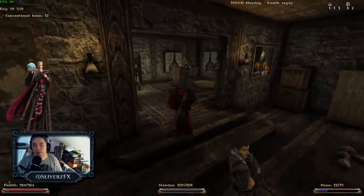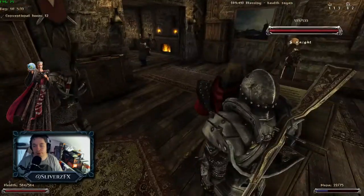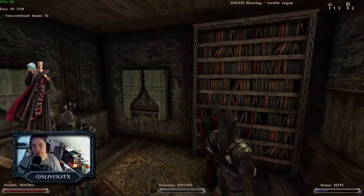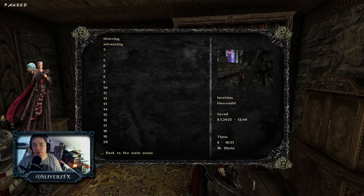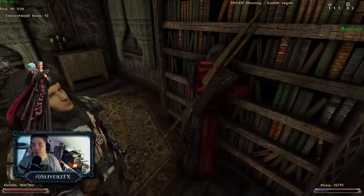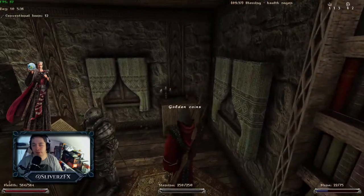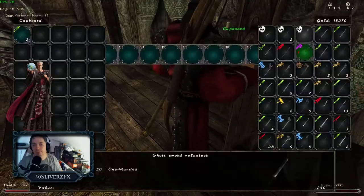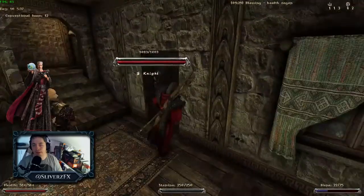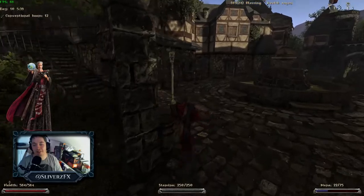Let's see if we can read this book here. We already know that one. Can we take anything from this little library bookshelf? We have two healing touches for free, and we can take the coins as well. Let's get out of here and go off to the judge's house.